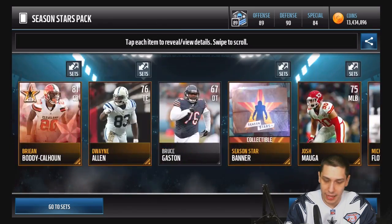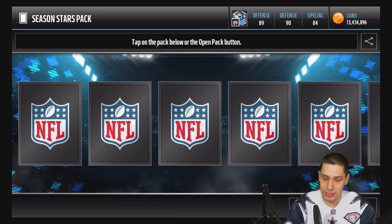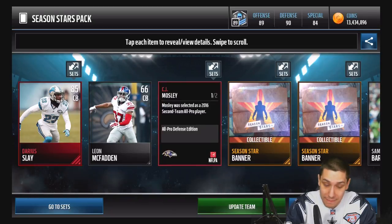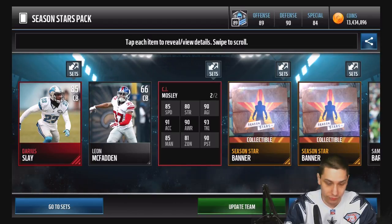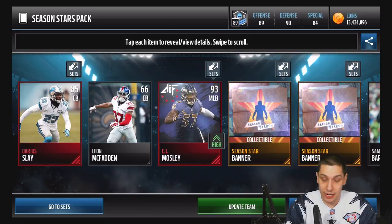Let's hit some more Season Star Elites — we want to be able to finish one of these sets today. And right here we hit really hard: a 93 overall middle linebacker, the All-Pro Defensive Edition of CJ Mosley. 85 speed, 91 acceleration, 85 man coverage as a linebacker with 81 zone — wow. 90 agility and 93 tackling. Very, very nice card. That is definitely a great pull at 93 overall.